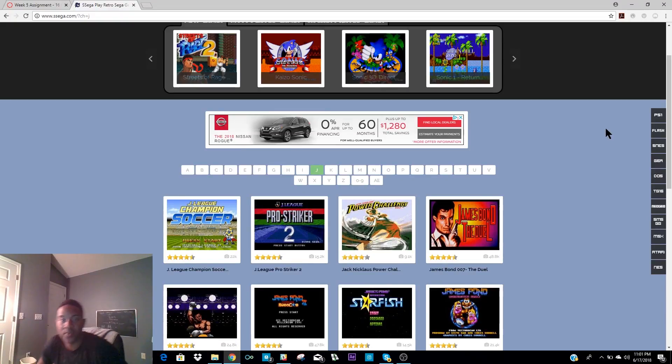Hello everyone, my name is Jamori and we are on Let's Play session number two. Today I will be playing yet another James Bond game. The game is James Bond: The Duel, which came out in 1993. It was developed by the Kremlin and released for the Sega Genesis.